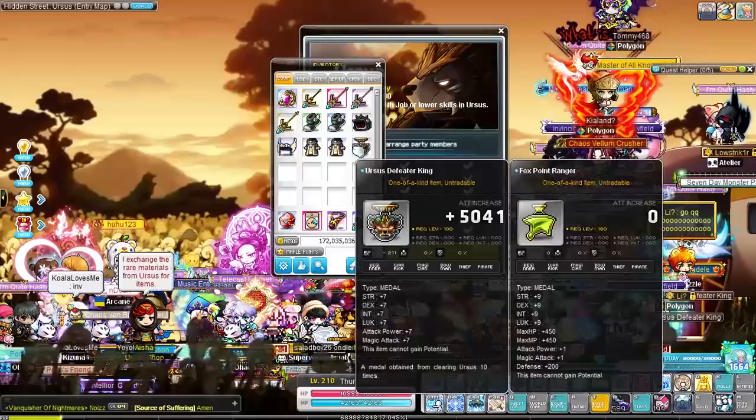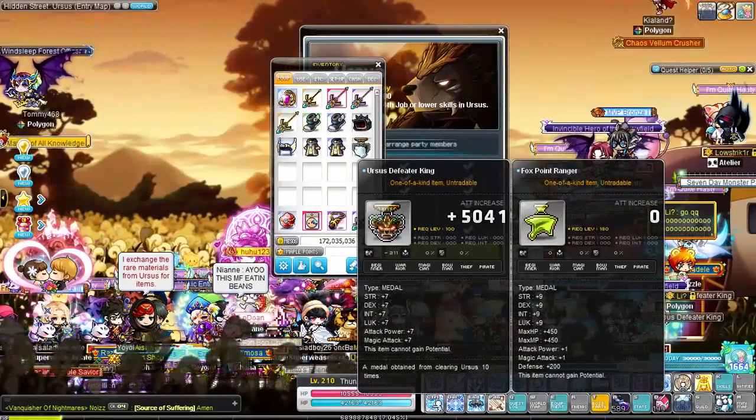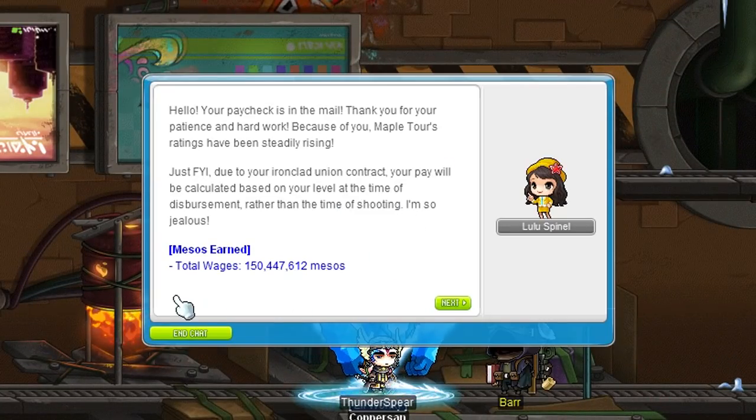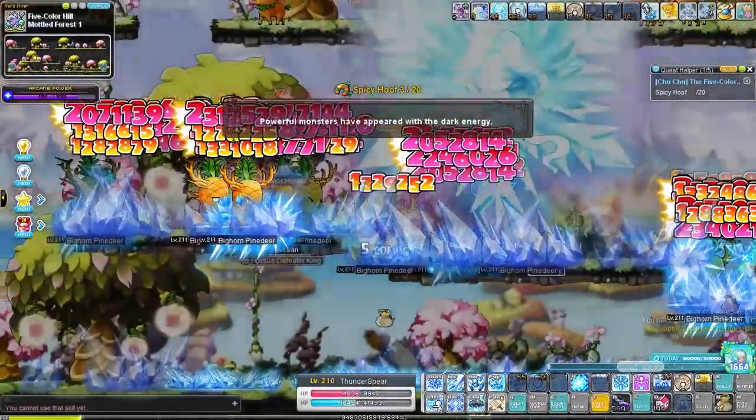Going back to our main, we fight Ursus for some free money. We get about 90 million a day from this boss and over 100 million from Mapletour every week. So make sure to complete those two pieces of content for some good money.